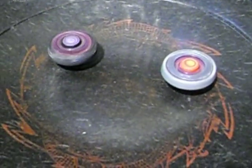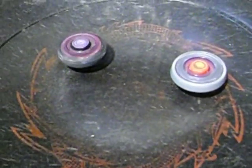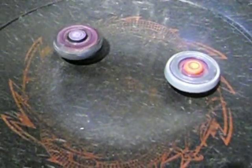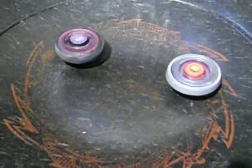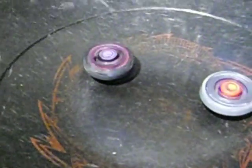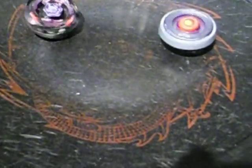Looks like they have not clashed once in this match. They haven't — it's just a battle of spin speed. They both have the same WD tips, but each has different tracks. Which one's going to slow down more quickly — the 145 or the AD145? I think the AD, probably, because it's heavier. This is a very close battle. Like in some of the battles I've seen, right when somebody's about to lose, they attack with ferocity and they win. And Team GanGan Galaxy wins!